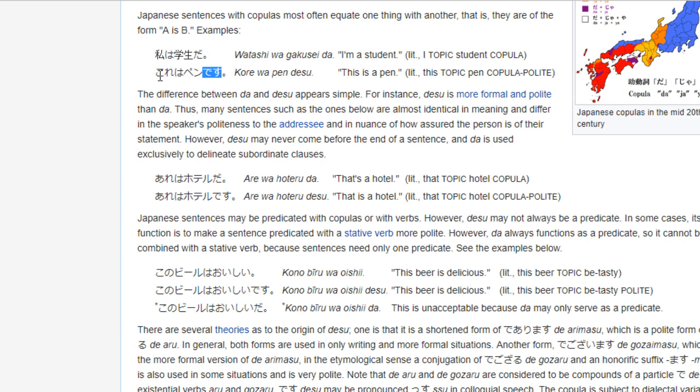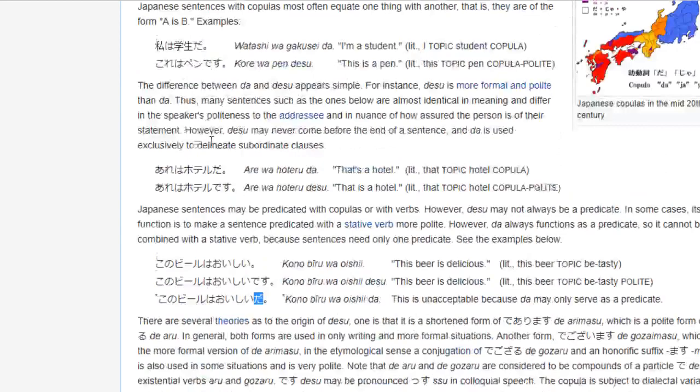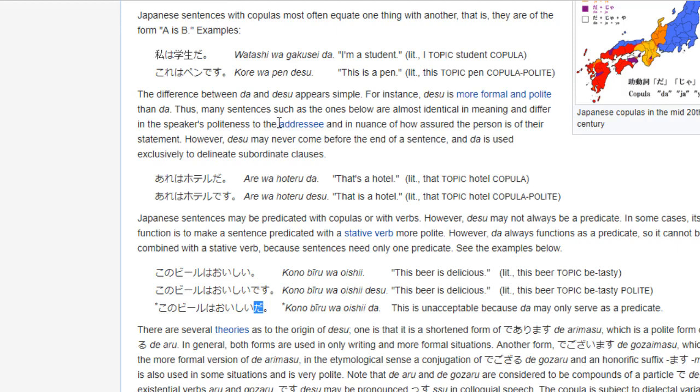With adjectives it's a little different, but you can use desu after an i-adjective to make it more polite — in that case, you can't use da. But that's a little trickier than we're going to worry about today. You can also use desu after a na-adjective, and with a na-adjective you can use da as well. Yoshi! Let's go back to the game.